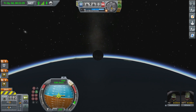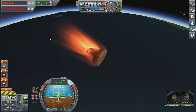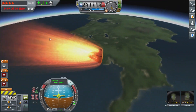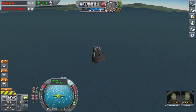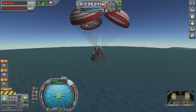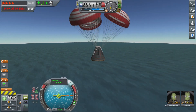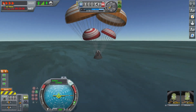Here come Valentina and Bill, returning from what was really a pointless mission — just to show you how to rendezvous and how to dock. Hopefully you got something out of that. It's my first tutorial video so it's not going to be very good — probably missed a bunch of things. Boom, splash down. And that's how you rendezvous and dock in Kerbal Space Program.